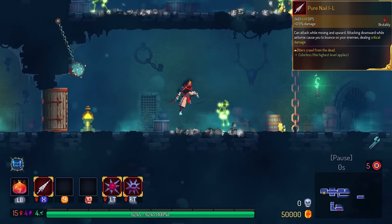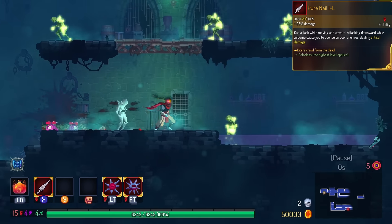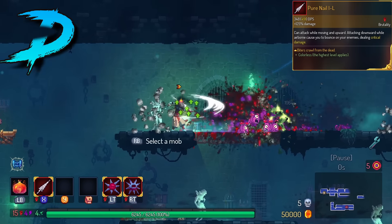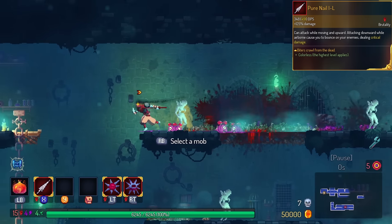The Pure Nail from Hollow Knight — when you kill an enemy, you get a worm for it. It's not really good. I'm gonna assume that this is sort of theatrics. So we're gonna put this in the D tier. Kind of a cool reference if it's supposed to be about bugs, but it doesn't help me at all.